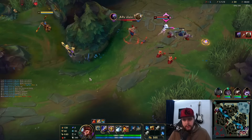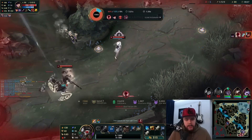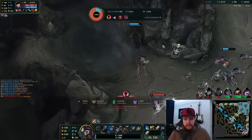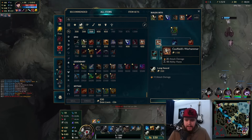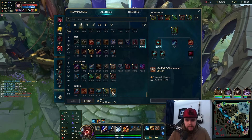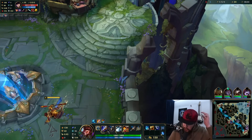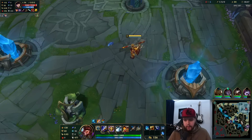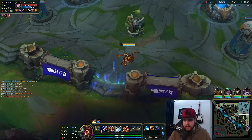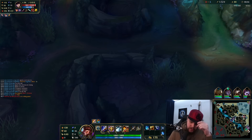I don't know if Lee Sin has his kick or not. Did I stand in a Caitlin trap or did Lee Sin CC me? He still had his kick after all that — that sucks. I really did not expect Lee Sin to still have kick after that; I would have imagined he used it earlier. I misjudged the situation — that's really bad.